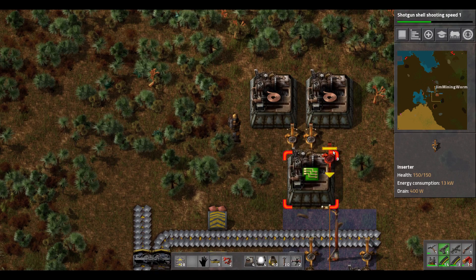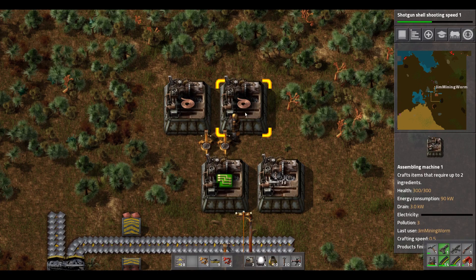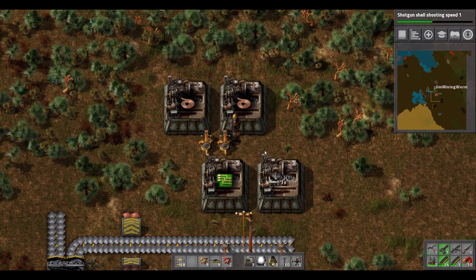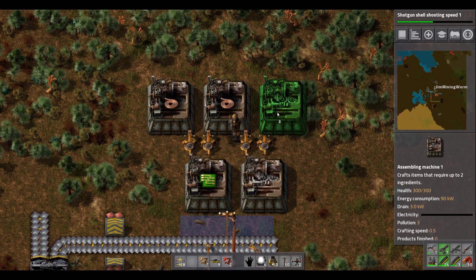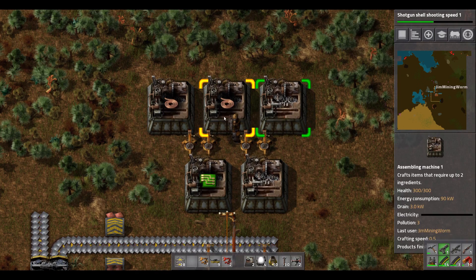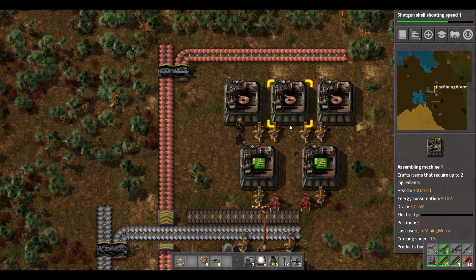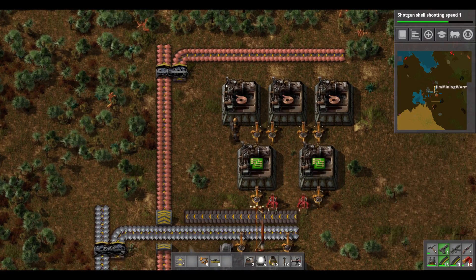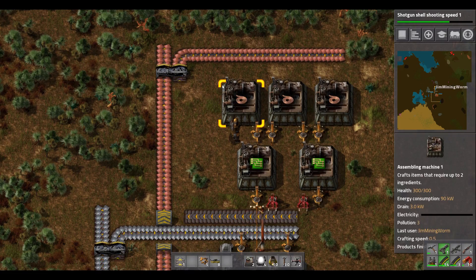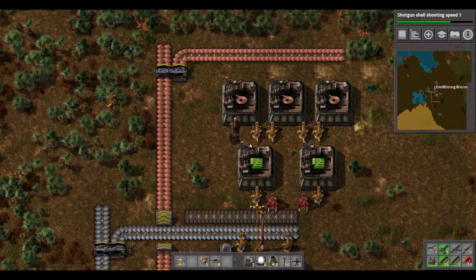We'll need some inserters — putting both copper cable machines feeding into the circuit assembler here. With these three going at full speed, we'll get six copper cables in half a second, and these two machines need a total of six — so in half a second they'll be able to make the green circuits. Very good. There's the maths. You don't have to optimize things of course — I'm not really going for optimization in this series, we're just spreading things out and doing things as we need them.